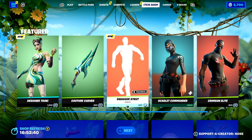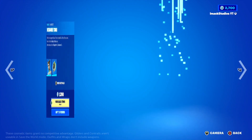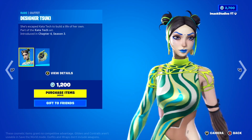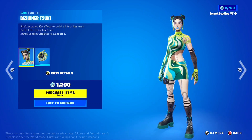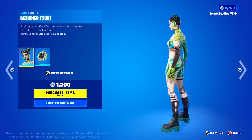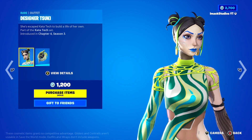Today's shop is absolutely insane because we've got a brand new skin available today — the Designer Tuki or Suki skin here in Fortnite. I'm not exactly sure how to pronounce it, but this skin looks absolutely insane. Take a look — the Designer Suki skin, there's the skin right there. I want every single person watching to rate the brand new skin out of 10 down below. Personally, I'd give her a solid 7 out of 10.